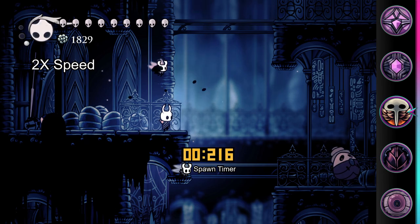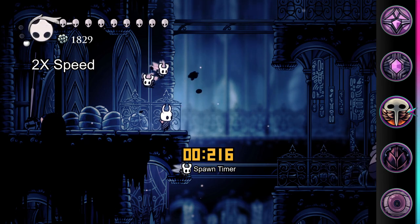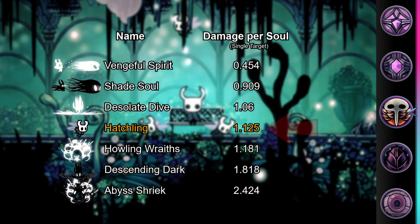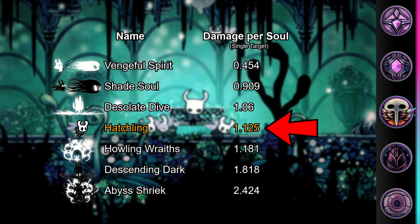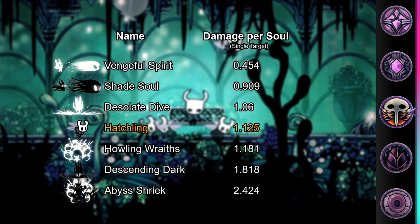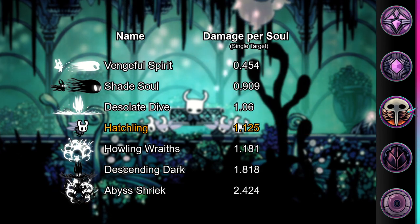Hatchlings can spawn once every four seconds and a maximum of four can be had at any one time. In terms of soul efficiency, this works out to 1.125 damage per point of soul spent, which puts it ahead of Desolate Dive, Vengeful Spirit, and its upgrade Shade Soul, assuming they only hit one target.